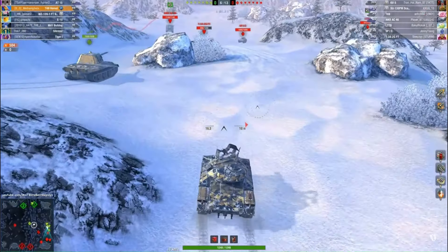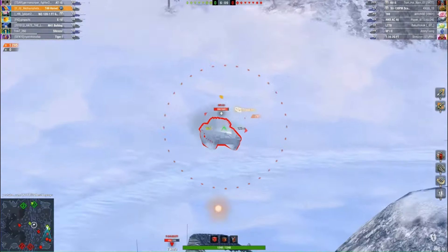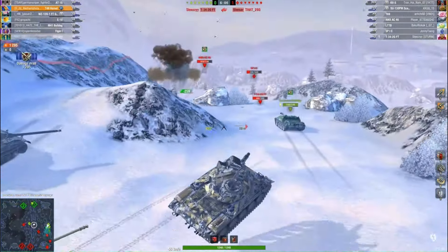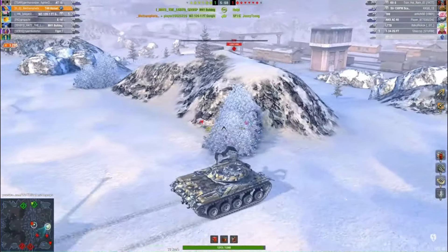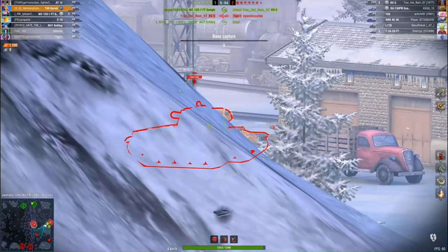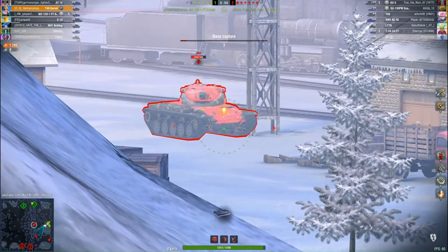The Ho-Ri is another fantastic tank for 10 versus 10 — I would highly recommend it if you have it. Some people have been agreeing that the Ho-Ri is the best: sit back, support the team, and pen anything that runs in front of you. That's a very good point. Essentially, most people are saying either high DPM tanks like the Tortoise, or high alpha tanks like the 183 or the Jakpanzer E100.